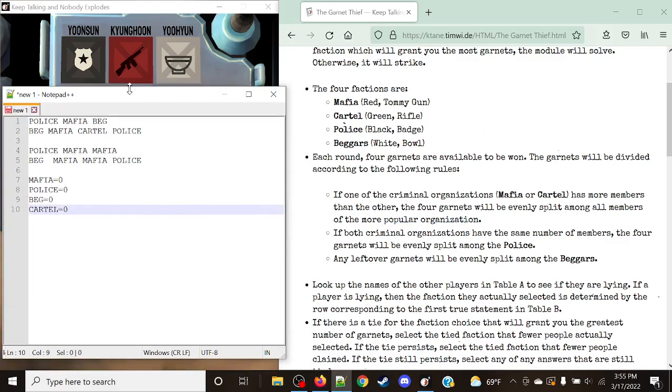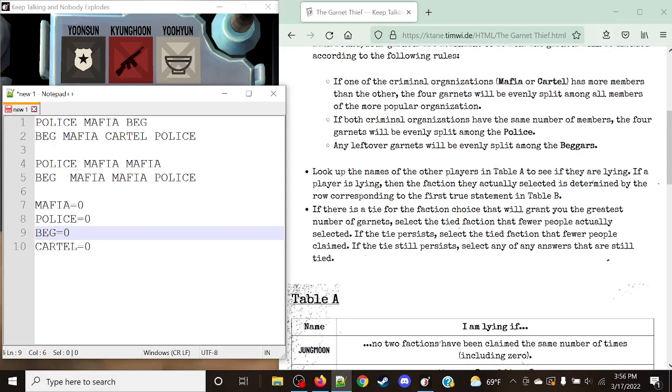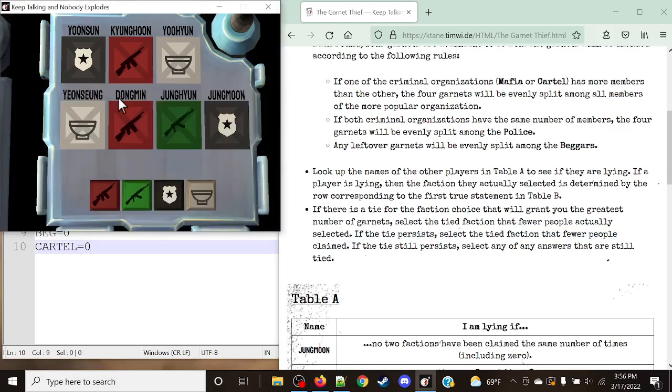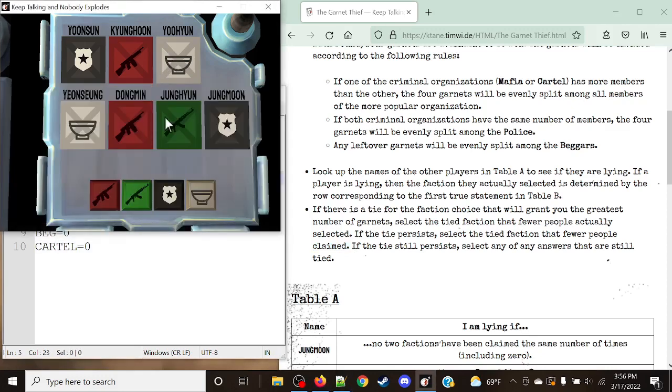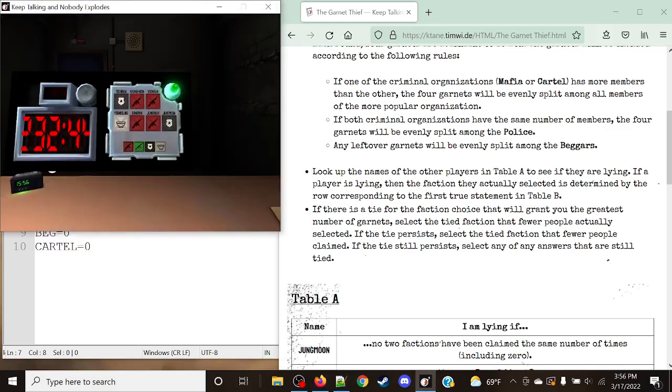This is where things get tricky — there is a tie between all factions because no matter what group we join, we get zero. This is where the tie rules come into play. Since they all grant the same number of garnets — zero — we move to the next tie rule: select the faction that fewer people have claimed. Cartel was only claimed one time on the module, making it the least claimed. So we select Cartel, and just like that, the module is solved.